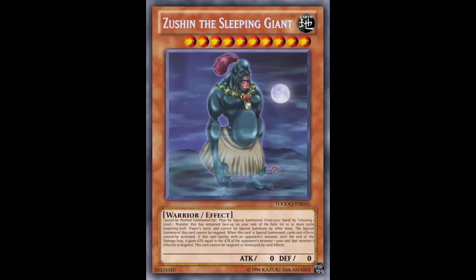Zushin the Sleeping Giant: Earth, Level 10, Warrior, Effect. Zero attack, zero defense. Cannot be normal summoned or set. Must be special summoned from your hand by tributing one Level 1 monster that has remained face-up on your side of the field for 10 or more turns. This is where it gets a little different - the real Zushin is a Level 1 normal monster, but this version just requires any Level 1 monster, even one with an effect.